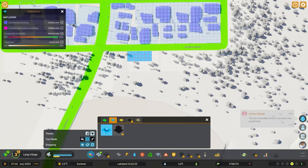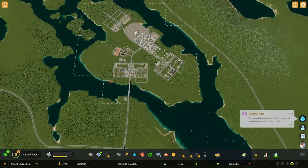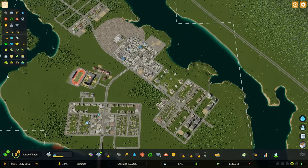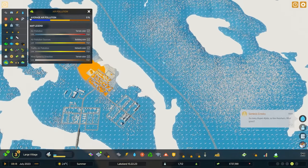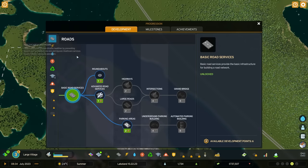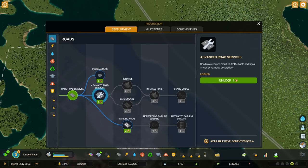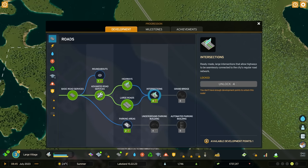Let's add in more commercial - I'll continue zoning commercial on this side since it's near the garbage. We have a situation where we need more industry but can't zone any on this side knowing the wind is going to the northeast. We need to unlock a tile and continue industries on that side. Let's check our progression development - there are highways and intersections. Let's unlock these, going for highways, though we also need large roads and then three more development points for intersections.